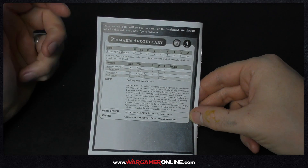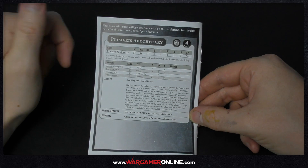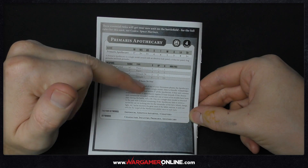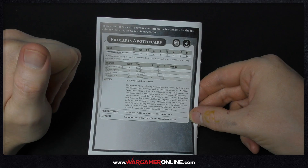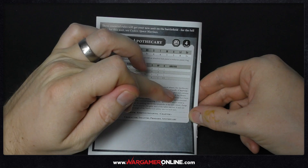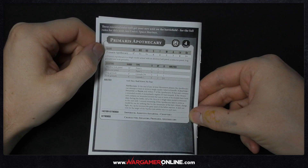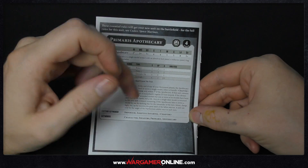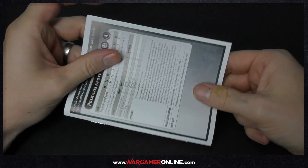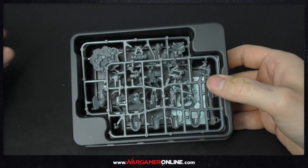If the chosen unit doesn't have any wounded models, you can revive somebody as long as there's one person left in the unit. On a four-plus you put one back on one wound, and you can heal it on subsequent turns. The important thing to remember is if you fail to revive somebody, the apothecary can no longer shoot, charge, or fight for the remainder of the turn. Also, a unit can only be the target of the Narthesium ability once per turn, so you can't use multiple apothecaries to keep whole units alive.